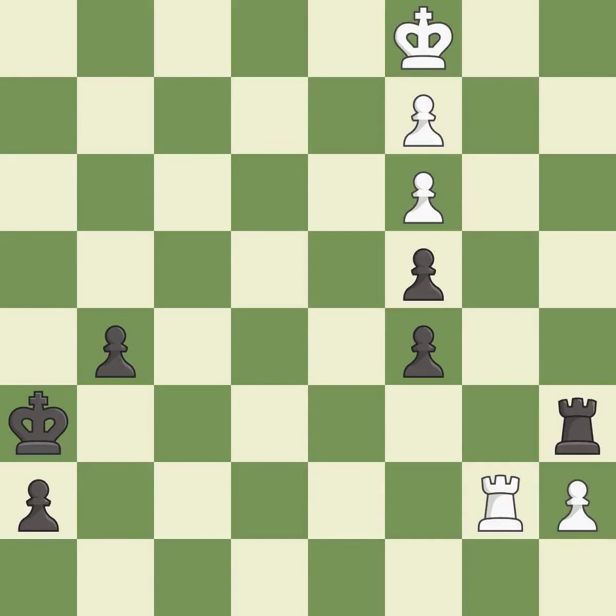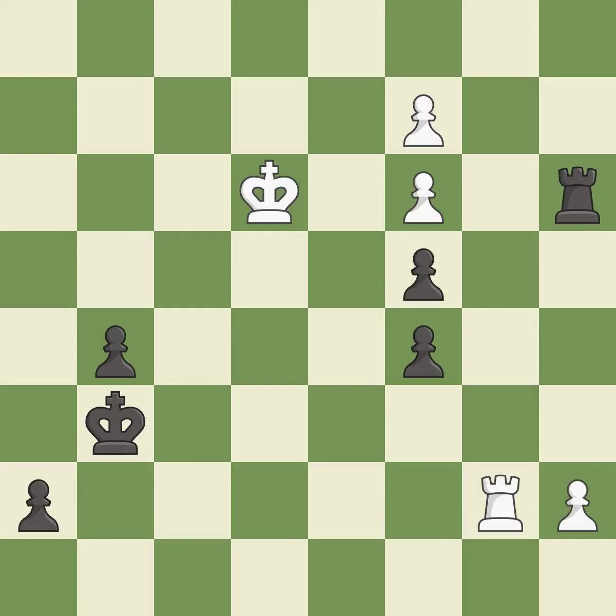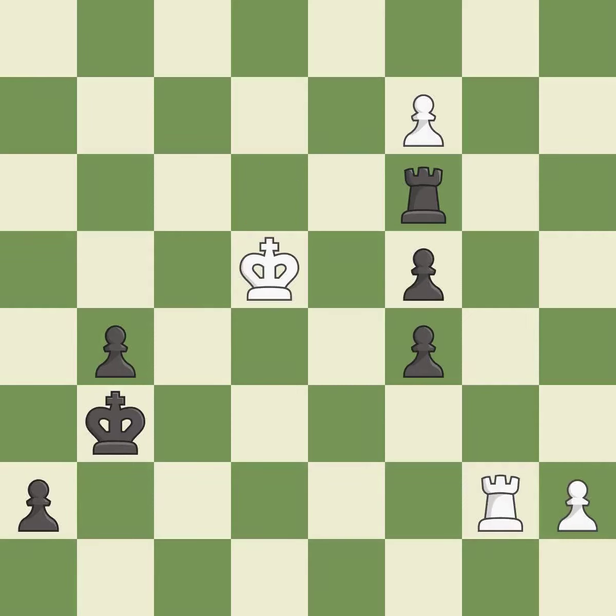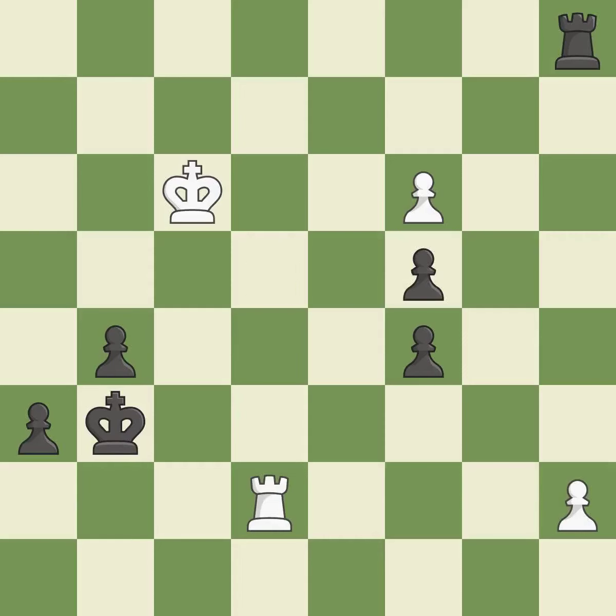This defends the attacked pawn. This threatens to push a passed pawn towards promotion. This evades the check from the rook. This is the only good move — a great move. This puts the rook behind an opposing passed pawn, which helps counter the pawn's push to promotion. This is the only move that works — a great move. The passed pawn moves towards its goal. This is the strongest option. This overlooks an opportunity to threaten winning a pawn — a mistake. Black had an advantage, but now the game is close to equal.